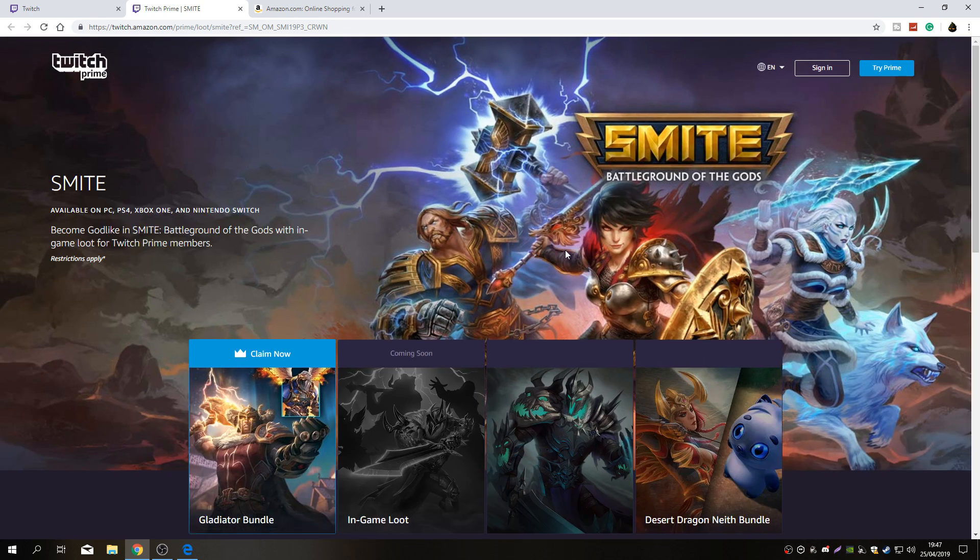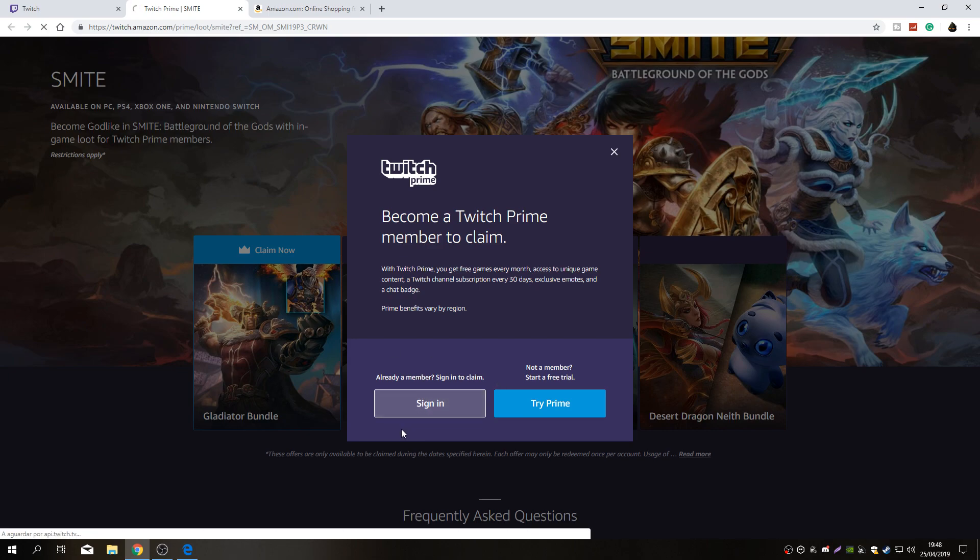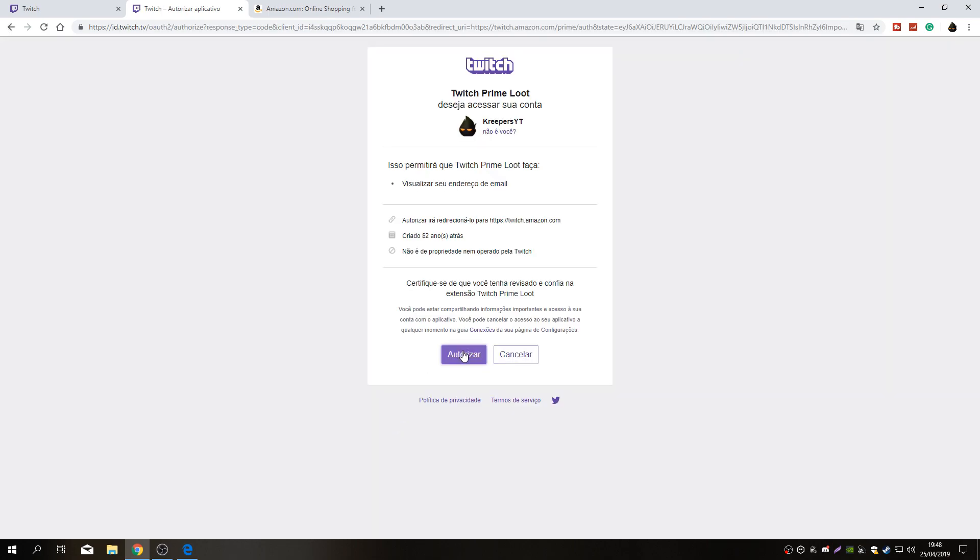It asks me to do some sort of login then gives me an error up here. It is asking me to sign in. I want to claim it, it's going to ask me to sign in — as soon as I press it I sign in, and after I authorize it, it's going to give me this error. This is the problem I'm talking about.